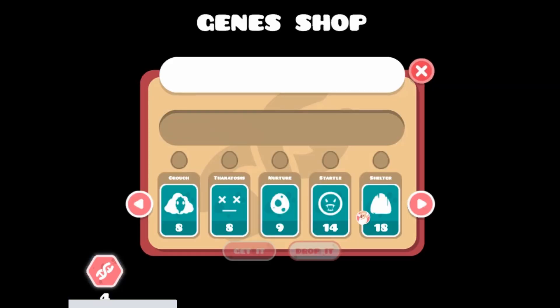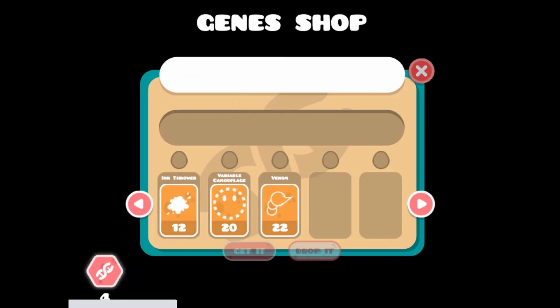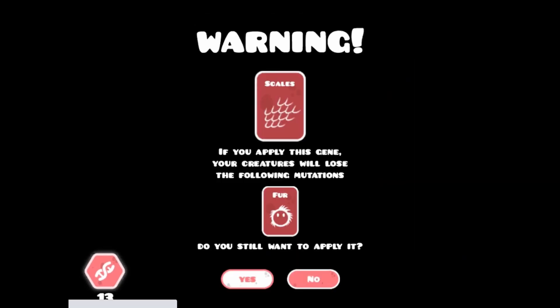Help the population adapt to its changing environment by enabling them to mutate. Collect points so that you are able to purchase from the mutation list the change you would like to see take place with your population.